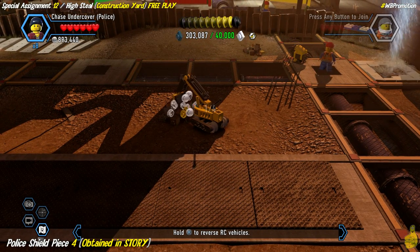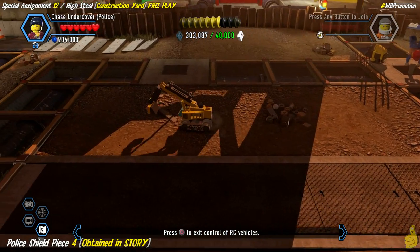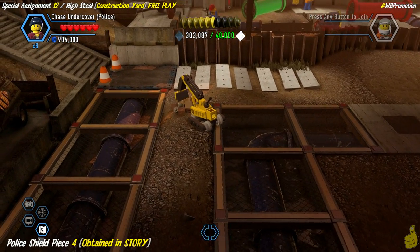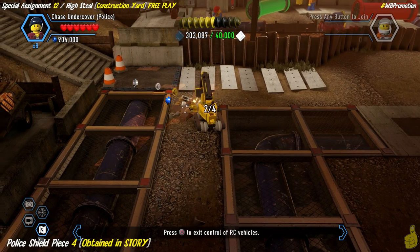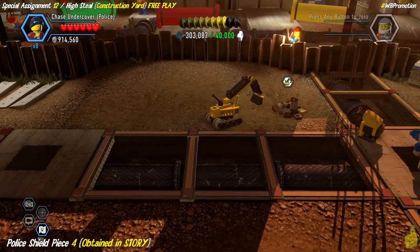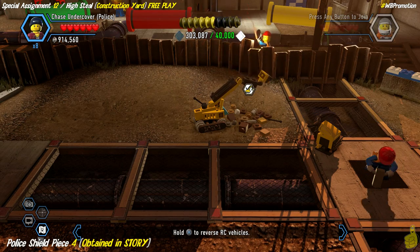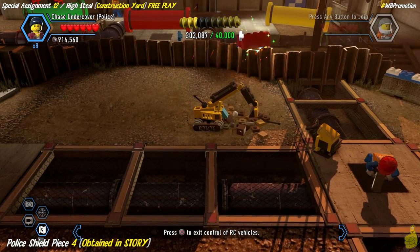We're going to go to the four different dig piles scattered throughout. I kind of zig and zag - there's a pile up in the top right corner but I went top left for some unknown reason. Dig them all out. This one was obtained in story so we're not going to get the police shield piece here - we already have all four. Three digs down gives you that super brick.